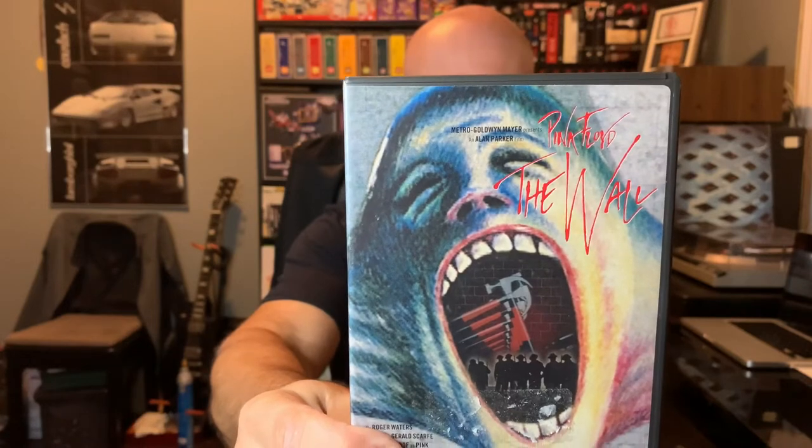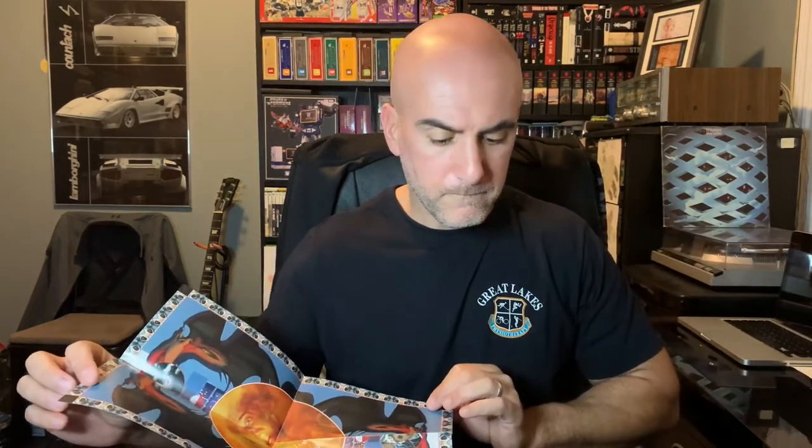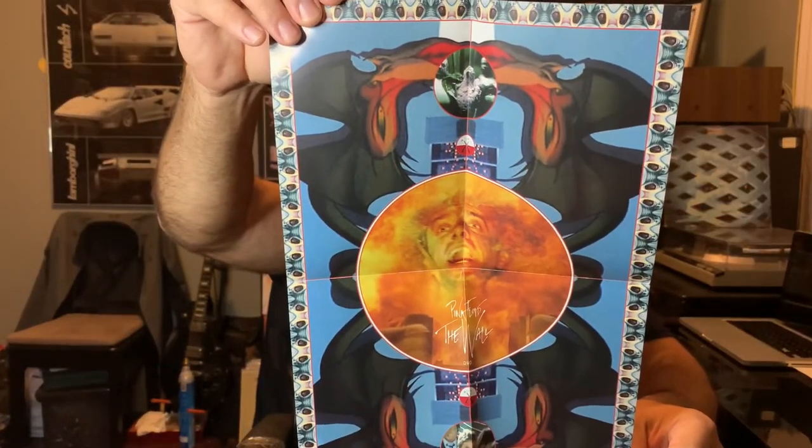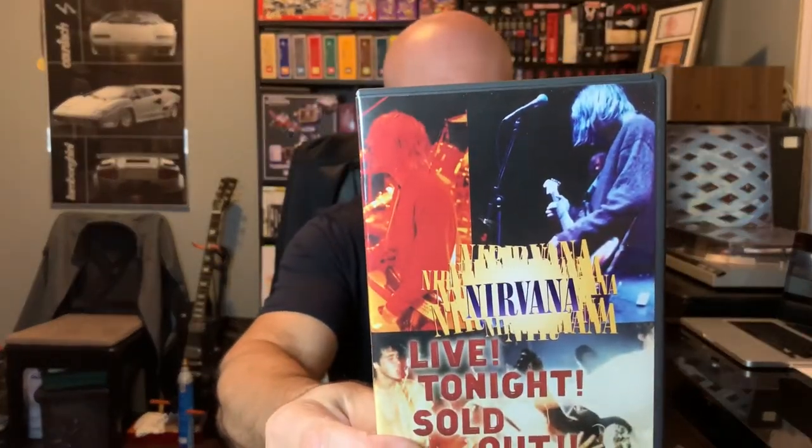Moving on to some DVDs — got two that are music related. First one is Pink Floyd: The Wall, which has a cool pull-out mini poster inside. Then Nirvana: Live Tonight Sold Out, with the track listing on the back.